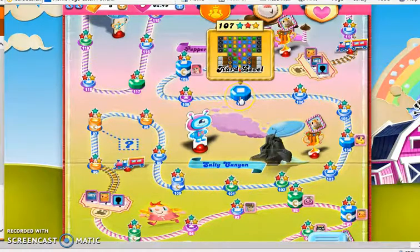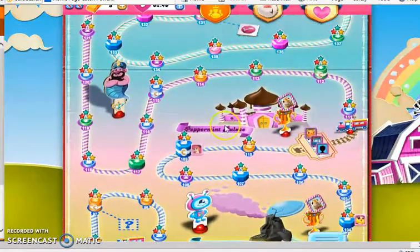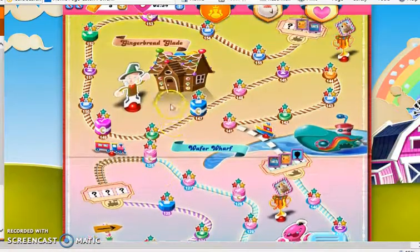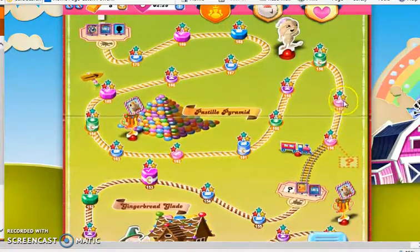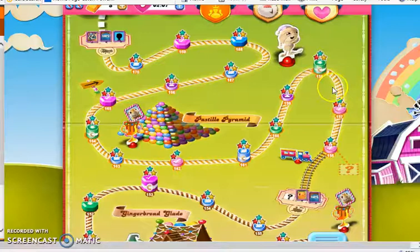Level 107 is really tricky because you have 50 moves but can really only use 9 of them, unless you can deal with both of the licorice-locked time bombs. Another level at the bottom of my list would be level 157 — probably one of the most boring levels in the entire game. You only have to collect 25 yellow and green, but it's not high scoring, you have a chocolate spawner, 6 colors, gaps in the board — it's just not a very chaotic, fun level.